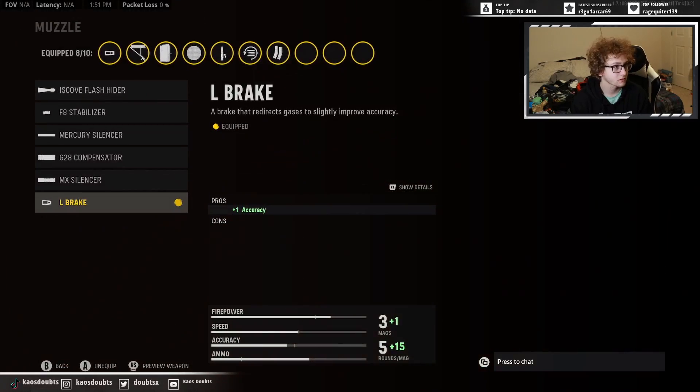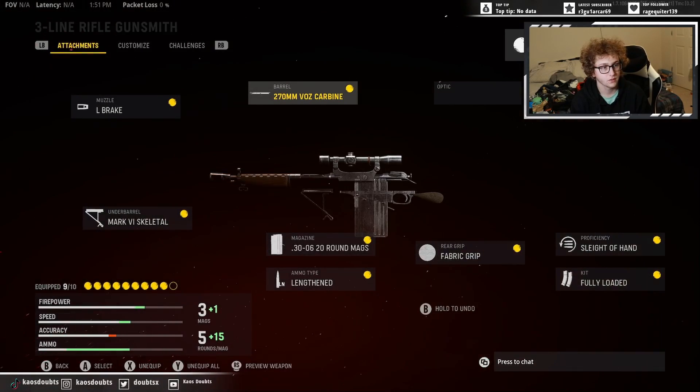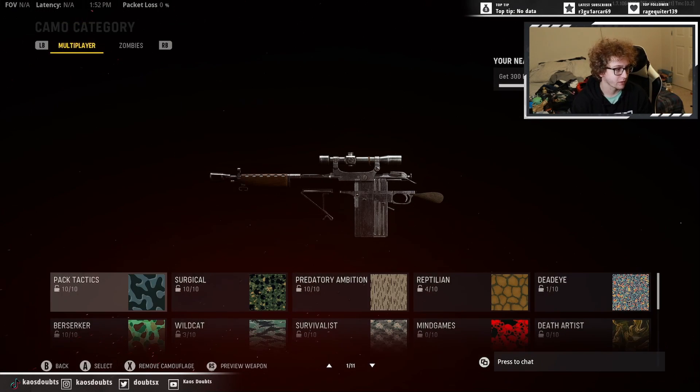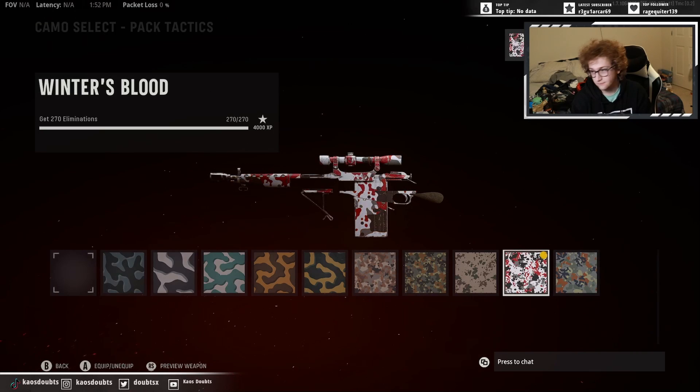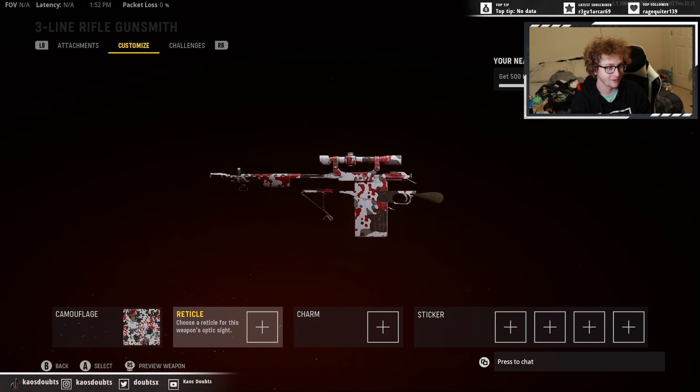This is how it looks — you can put whatever attachments you want on it, just don't run a stock. It looks goofy, but if you want to throw a camo on it, go for it.